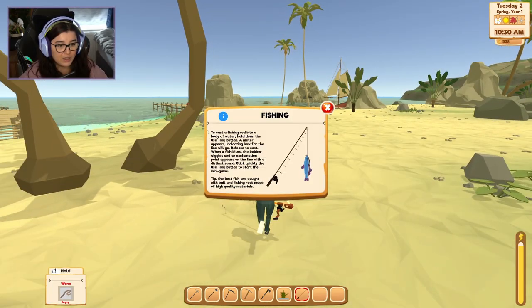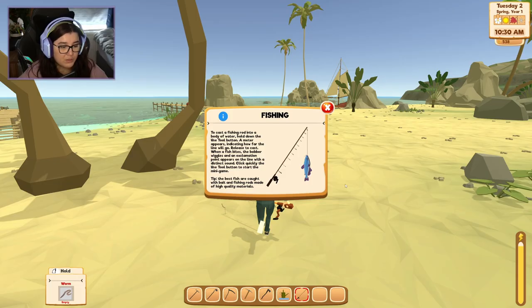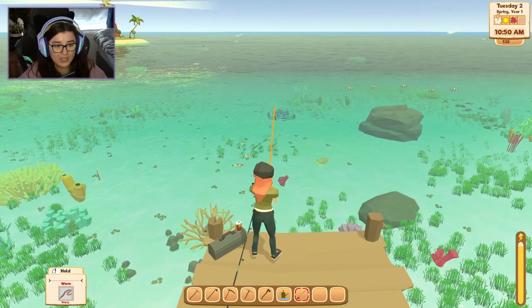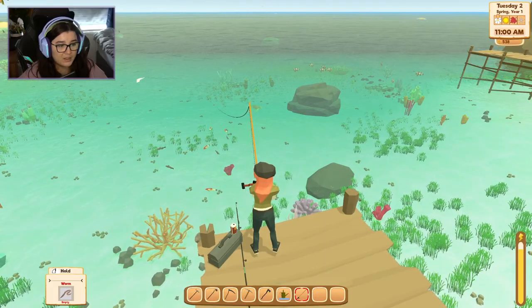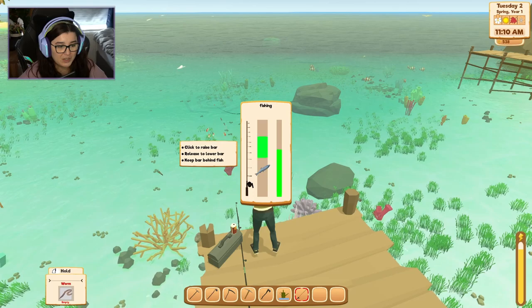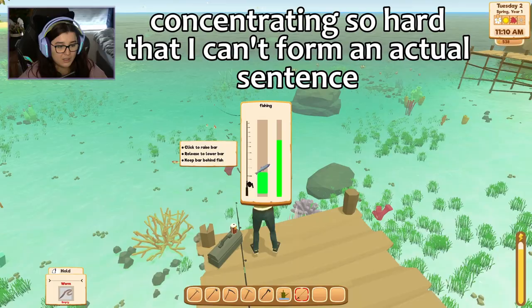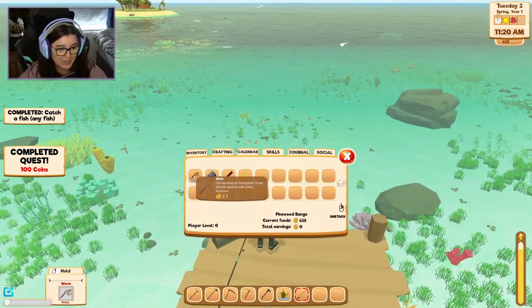Let's head outside and try to catch our first fish. There's a pop-up for fishing: to cast, hold down the use tool button — a meter appears indicating how far the line will go, then release to cast. When a fish bites, the bubble wiggles and an exclamation point appears on the line with a distinct sound. Click the use tool button quickly to start the mini game. Ooh, look at the fish! I can see the little green bar in the bottom corner. It seems to not quite move the way I'm clicking, but we'll figure it out.